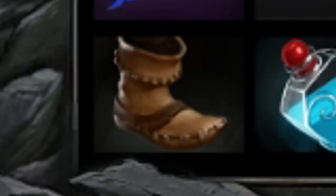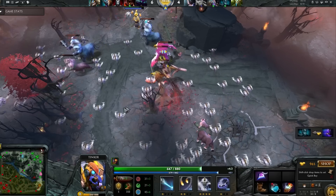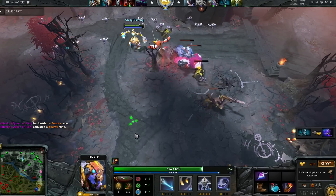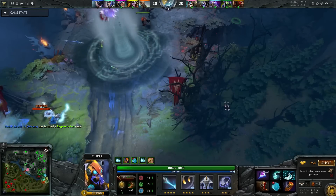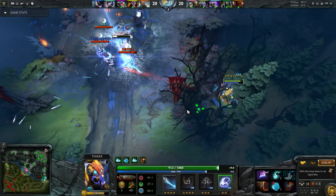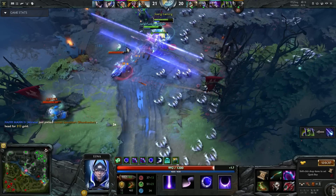For the item build for the farming Tinker, you also need boots of travel and rush soul ring for your extra mana. After that, finish up your boots of travel and then get a blink dagger. After you get boots of travel and blink, you can farm faster and safer — not 100% safe.